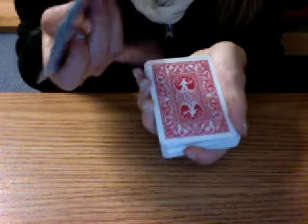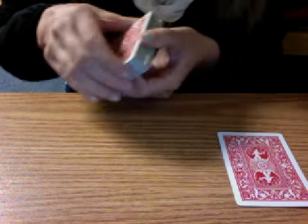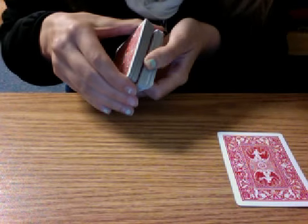Now what you're going to do is kind of ruffle through, and the person's going to say stop. Then you flip it over whenever they say stop, and you're just going to shuffle through and say the first back of a card you see is your card. It should be the two. Then you take this pile and put it underneath, and do the same thing — say tell me when to stop.